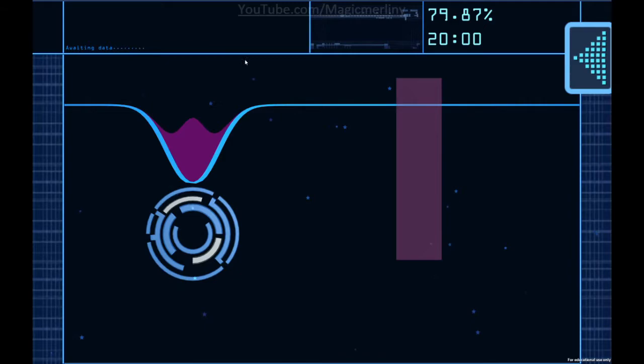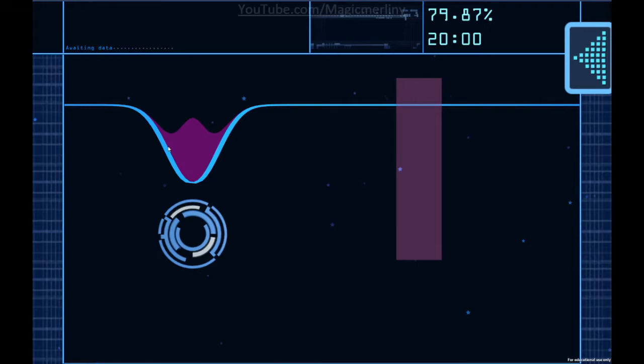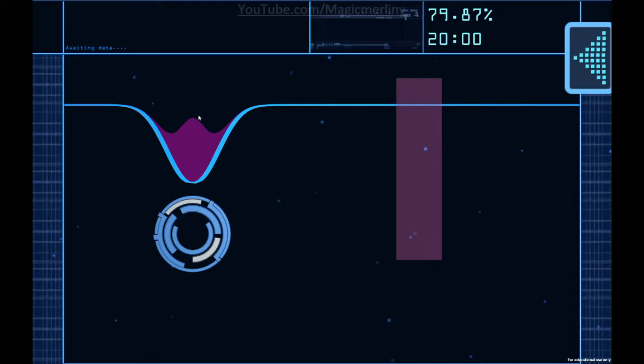So let me just go ahead and play it again. It says awaiting data up here — it's collecting all the data that you do. This is the fidelity, so how much you're keeping, and then your time limit. This purple stuff, you need to get inside this box as much of it as you possibly can.